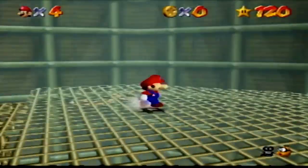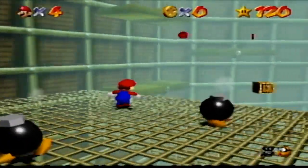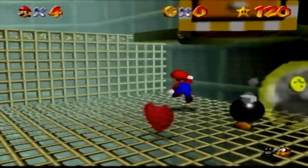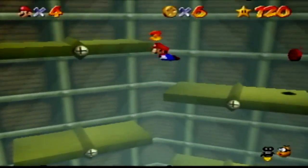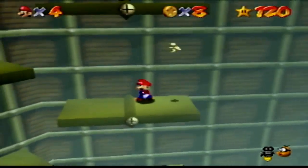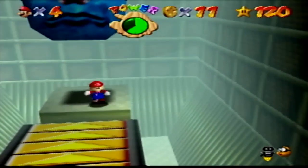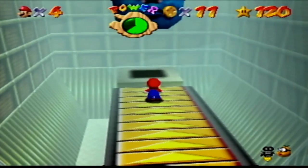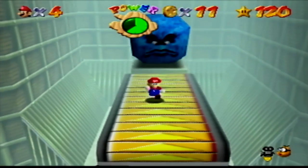Tick Tock Clock is a really interesting course because it takes place inside of a clock tower. The easiest star is Stop Time for Red Coins — the coins are right there. But the hardest star is Stomp on the Thwomp; you have to climb to the top and triple jump off a platform while the stage is still moving.